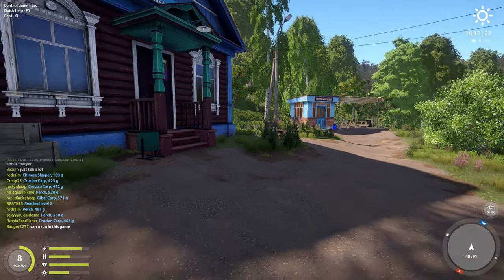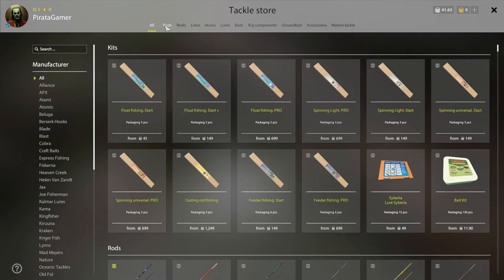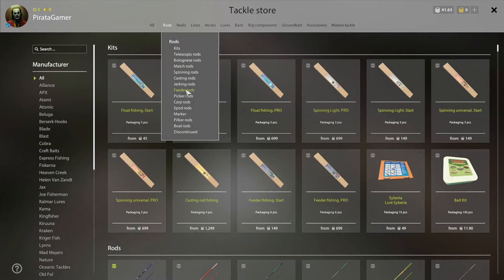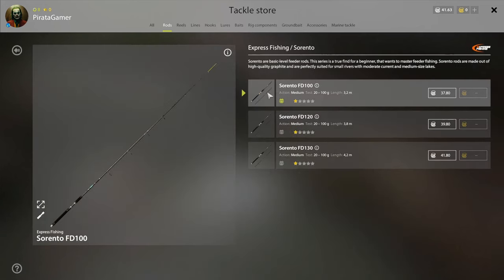I'm relatively new to the game, so what you'll do is go to the tackle store and buy feeder rods. Go to feeder rods and buy the Express Fishing rod — the cheapest one. It doesn't have that much of a difference; the others are longer but buy this one for now. Start slow, don't rush things. You need to see if it works for you because you might not enjoy it.